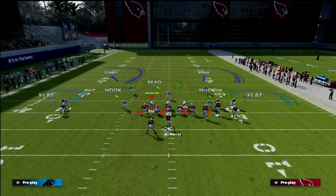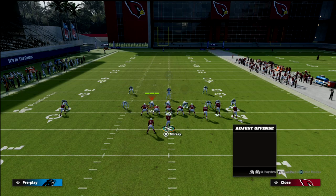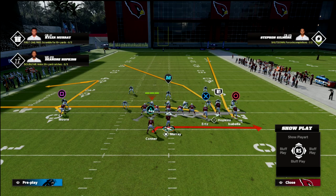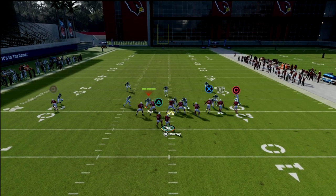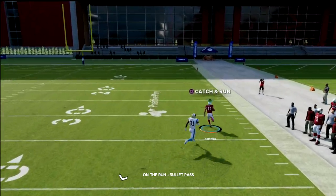Against Cover 2, you're going to want to double-team the defensive tackle and slide the line to the right. If you max protect you won't be able to change any of the routes, so just note that. The key here is getting out of the pocket.